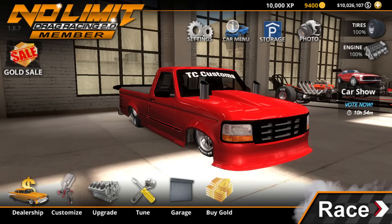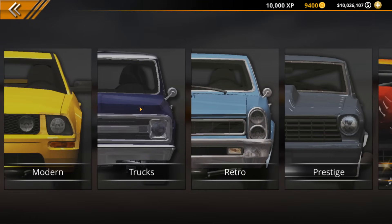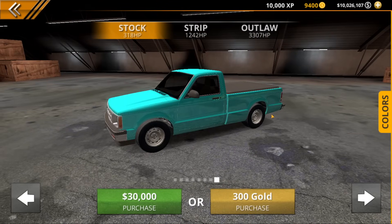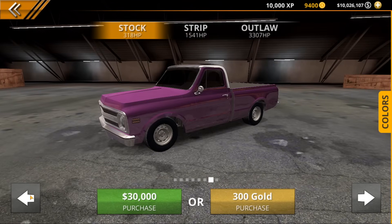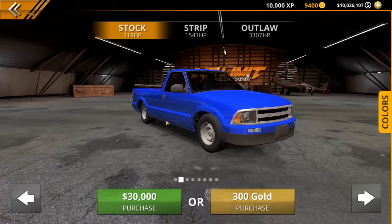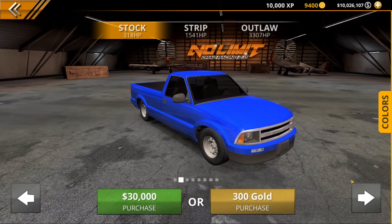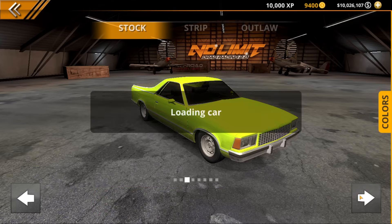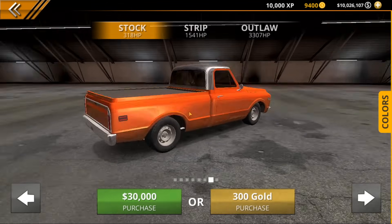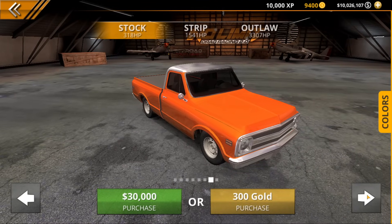Before we go any further, let's go over the three new vehicles before we do our first build. The first new vehicle is in the trucks category — it's the square body S10. We already have another version of the S10 in this game, which we do see a fair amount of builds of, but in the truck category a lot of people tend to lean toward this one. It's one of the most popular vehicles to build in the truck class.